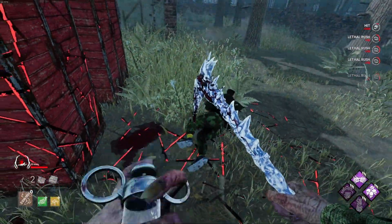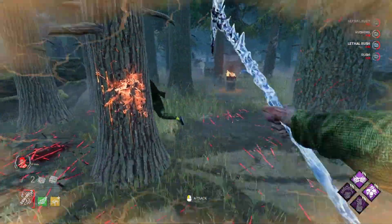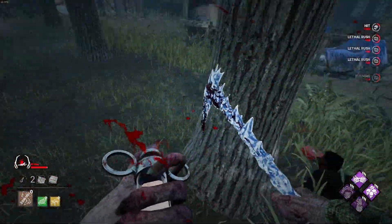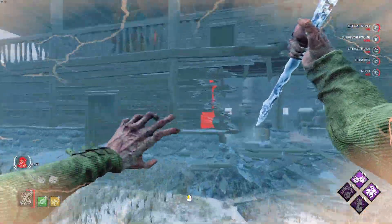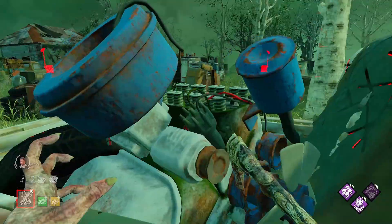Next we're going to take a look at Fookin DH vs Blight. If you look at this clip and the previous one, I'm able to use all of my rushes successfully to bait out the survivor's Dead Hard so that I can get a free down. This is essential because Dead Hard is so annoying against Blight. In these next two clips I combine everything I taught you — including Hug Tech, bump logic, baiting out Dead Hard, and shoulder flicking — to secure awesome downs against a strong competitive player.